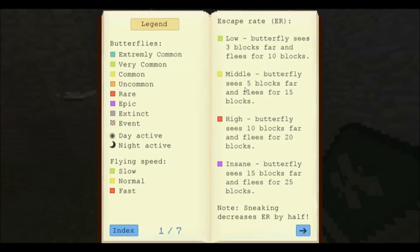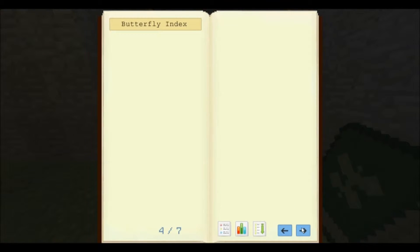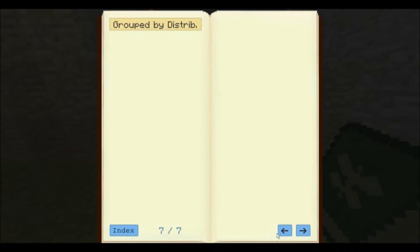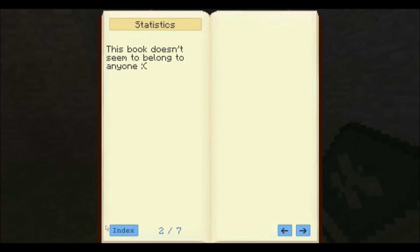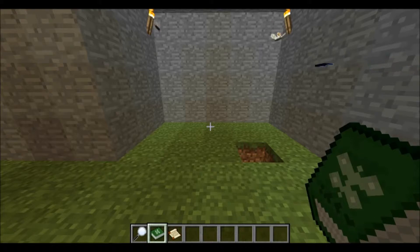And then they have an escape rate, and these are the colors of which butterflies spawn. If we go to the next page it'll tell you more information — that's pretty much what the butterfly encyclopedia tells you, with the butterfly index.